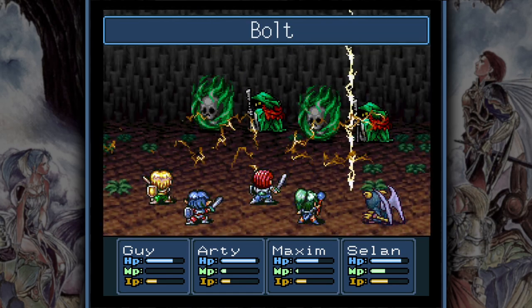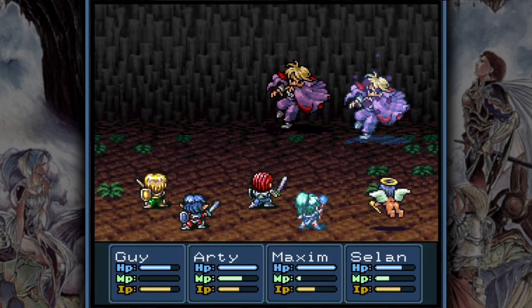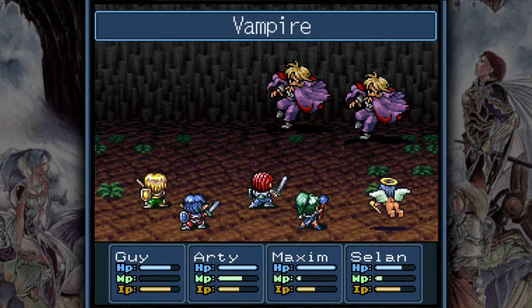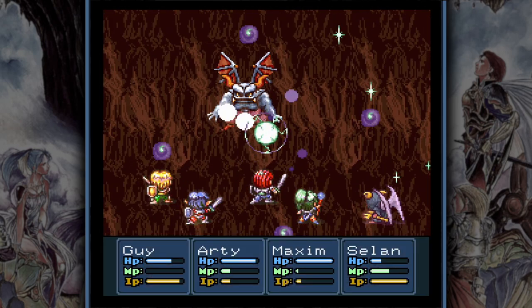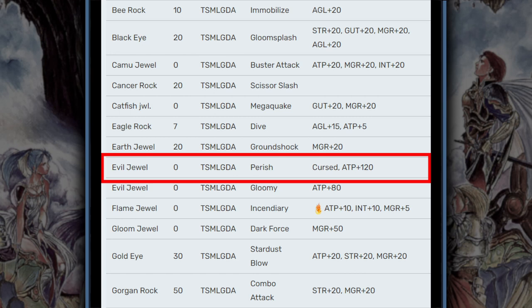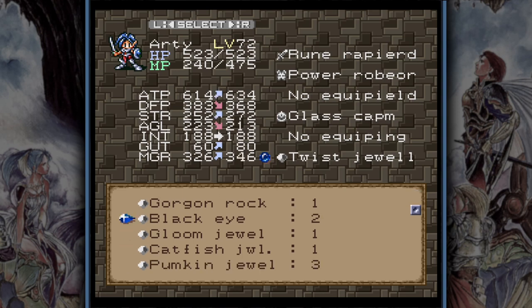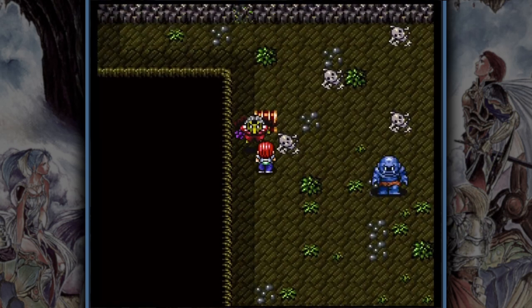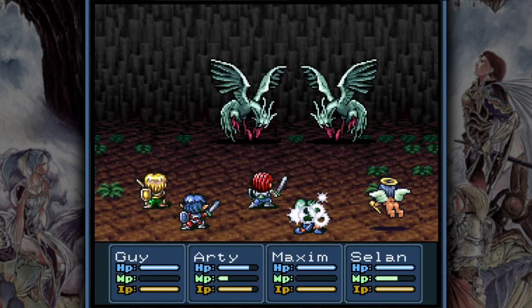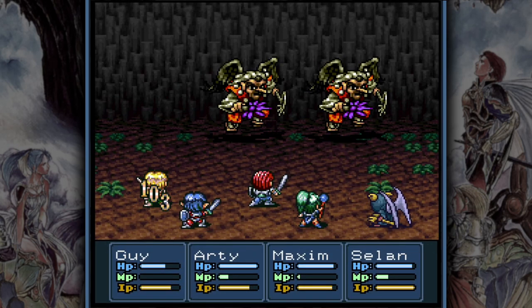If you are short on mana, avoid the Wizards and also the Nosferatu and Vampire combinations as they tend to drain your mana. Fiends are slow but they can cast Perish and attack twice per turn, so attack them with light-based weapons. They can drop an Evil Jewel if you are lucky — it's cursed but increases your attack by a whopping 120. I would either equip it on Artea, who has enough agility to compensate for losing the Twist Jewel, or save it for the final boss where agility does not matter. Slyfoxes and Servachos both have high agility and 2 or even 3 attacks per turn, but they are susceptible to flying weapons.